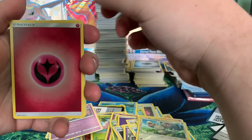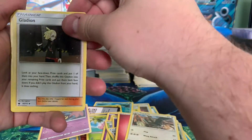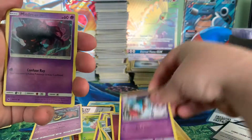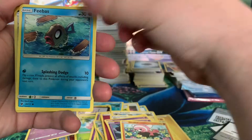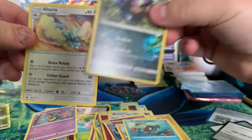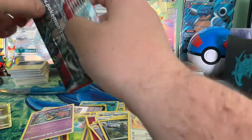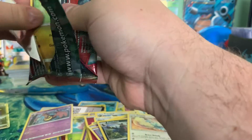We're going to have Fairy Energy here. Staravia. Gallade. Emolga. Skiddo. Chinchino. Misdreavus. Stufful. Furfrou — oh, I love this Pokémon. This two-headed dinosaur dog boy. Love that guy. He's so good. Let's keep on chugging along here with Crimson Invasion.